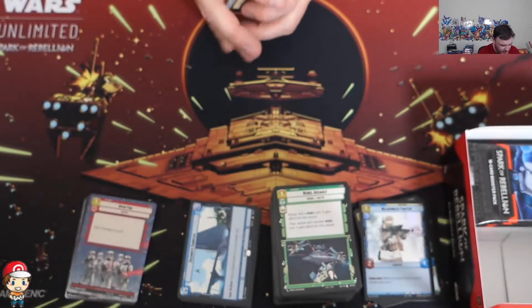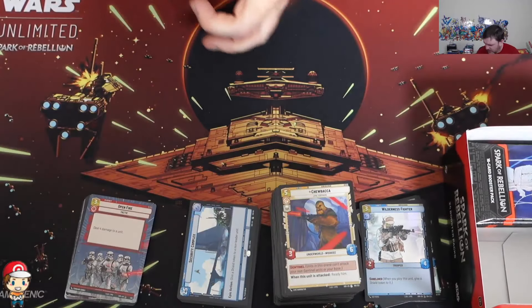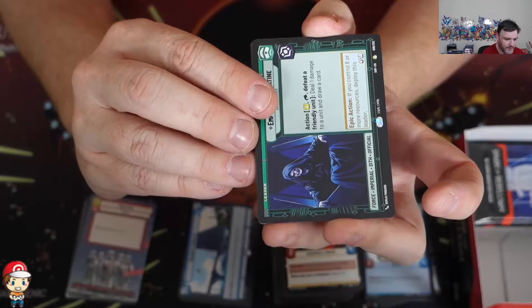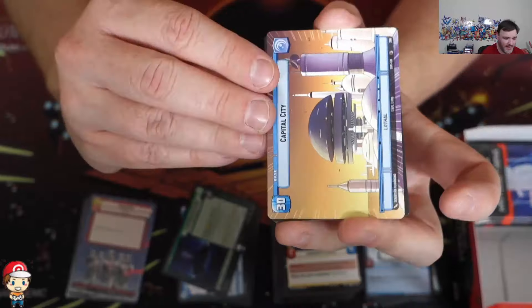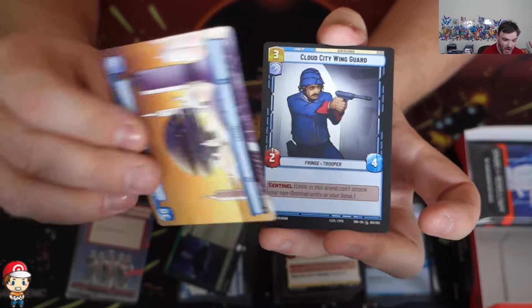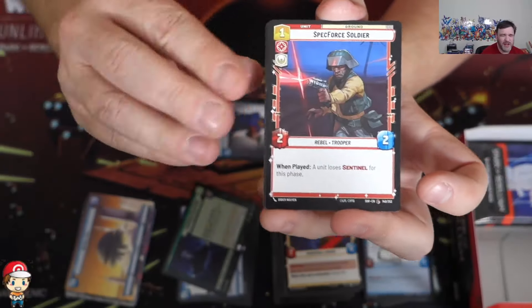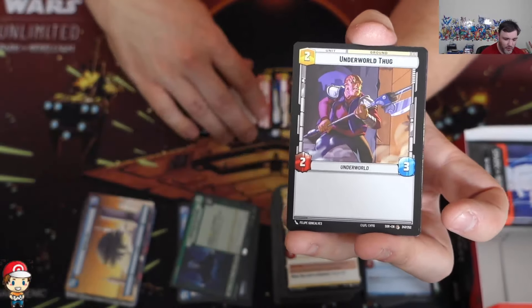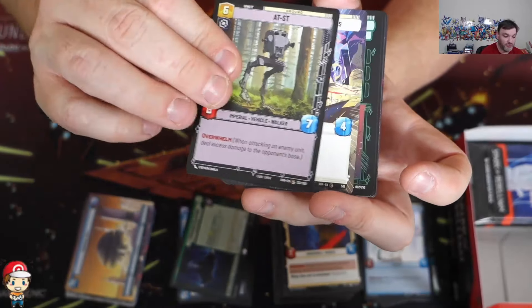The two cards I revealed were Viper Probe Droid and Cloud City Wing Guard. Palpatine is our leader - it's a rare leader. But sometimes the rare leaders are at the back. Then we've got Capital City Hyperspace base. Cloud City Wing Guard - that's the one, and the Viper Probe Droid - they're the two I officially revealed. If anybody gets a Hyperspace, Hyperspace Foil, or Foil of those cards, hit me up on Twitter at TheWossi and we will arrange a trade.